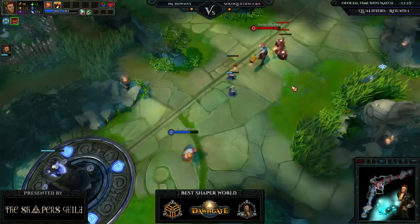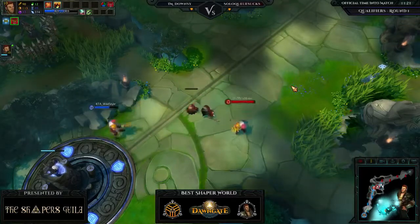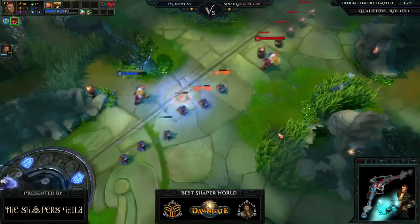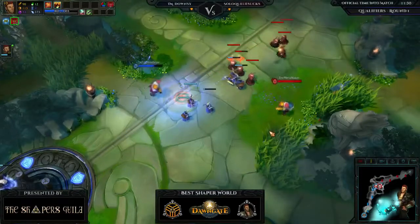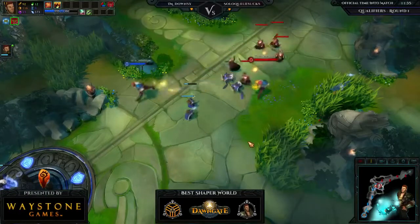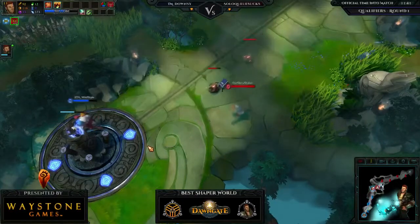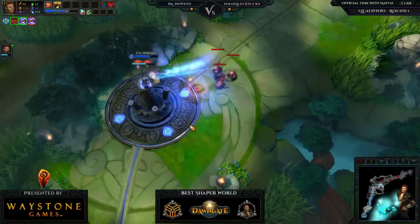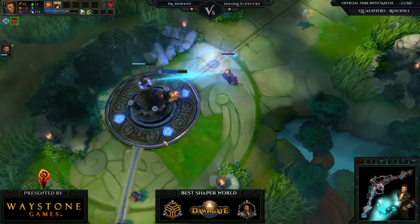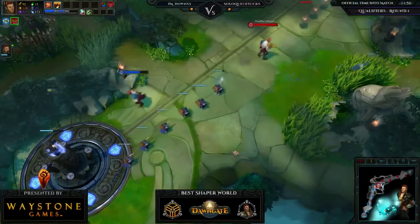MetaMaker hits level 11 and takes the rest of the wave for free — Wild Style can't do anything about it. The aggressive progress gate ends, probably just to keep insight shell stacks up for free harass. One thing MetaMaker is doing very well that Wild Style isn't is rotating his abilities in and out to keep insight shell stacks up. MetaMaker holds a 24 to 23 CS lead. Wild Style is CSing under the binding pretty well — only lost one.